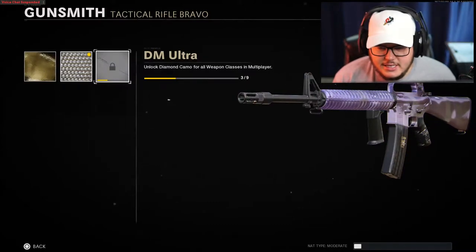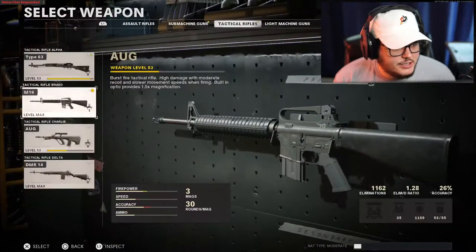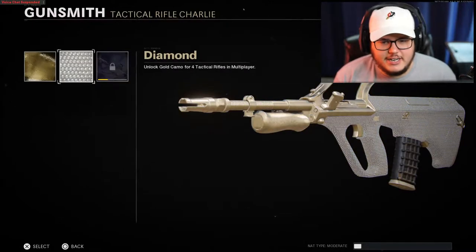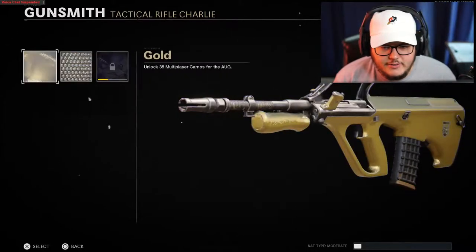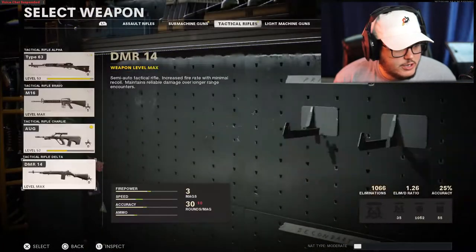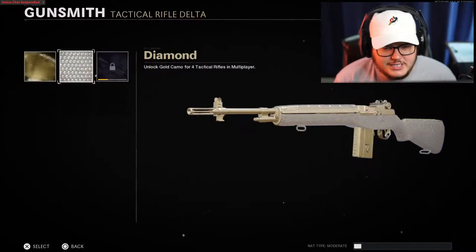Wait — didn't they make it so dark matter covers more of the guns now? That M16 actually looked fire. The AUG always looks amazing because it covers literally the entire gun. It's crazy — why is the scope getting covered here but not on this one? Oh wait, even gold covers less than dark matter. I love that. Dark matter looking good, and finally the DMR 14. My hand hurts so bad after doing this — so many automatic rifles.